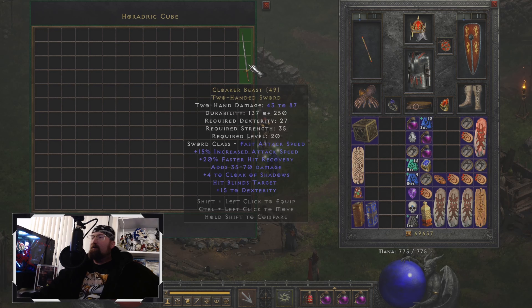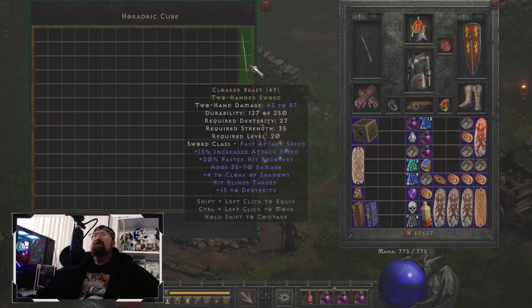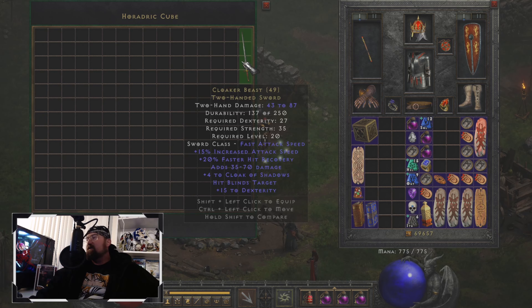Welcome back to Unique Uniques. Today I have a rather interesting find to show you guys. This is a two-handed sword called Cloaker Beast. There are pros and cons to this weapon, but in my opinion, at least for a barbarian, I would say the pros heavily outweigh the cons. Let me get into the affixes and explain why this is actually a weapon you might want to use, especially in the early game.